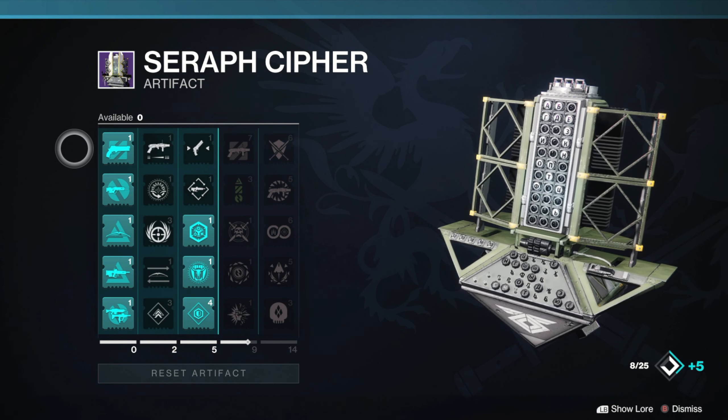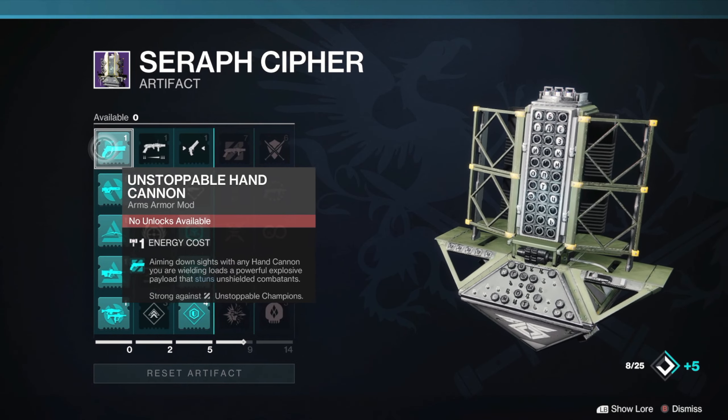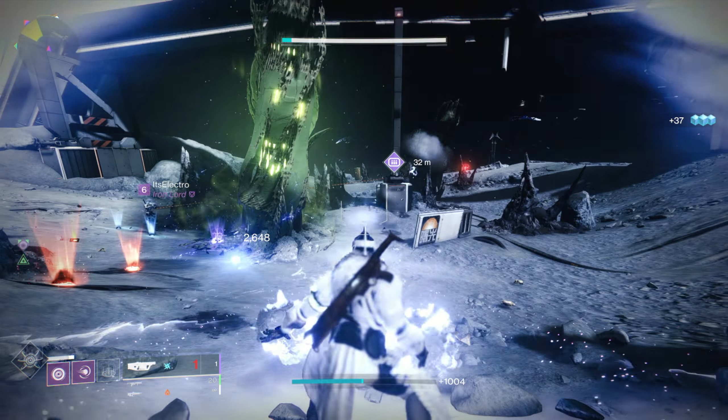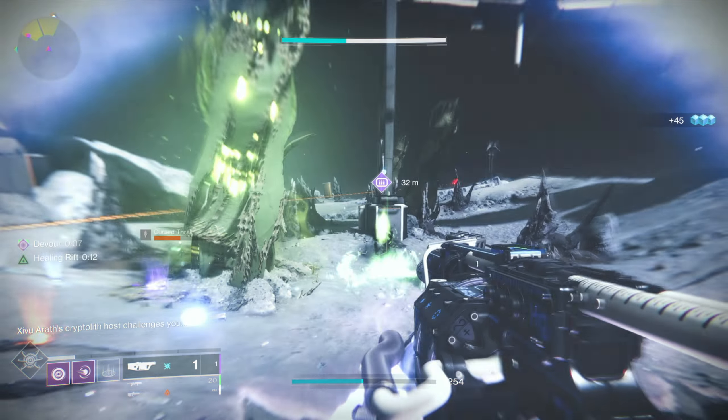This is where you'll be able to pick up the Seraph Cipher, which is the new seasonal artifact. Also make sure you go ahead and have this in your inventory before you cash in all those bounties you prepped from last season.